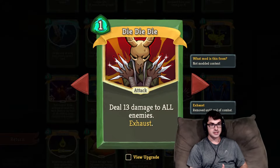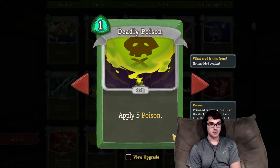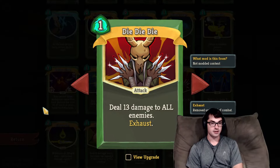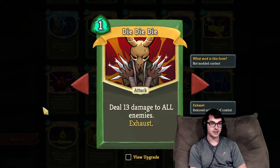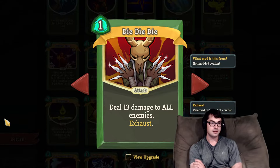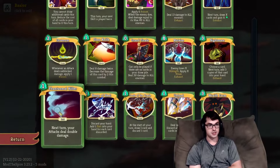Die Die Die is pretty straightforward: 13 damage to all enemies, upgrades to 17. It's a great straightforward front-loaded AoE card. Silent can really struggle in fights that require you to take down one enemy quickly, like three Slavers, Reptomancer, or Gremlin Leader, and the amount of damage this card does is high enough that it's a very solid answer to those particular combats. I really like it as an early-game pickup, but it's also a really nice thing to have going into Act 2. Die Die Die gets a lot better with any kind of attack boost — particularly good with Pen Nib, letting you double its damage, or a Bag of Marbles for Vulnerable, or multiplied with Phantasmal Killer.